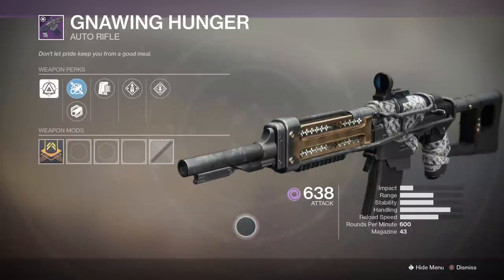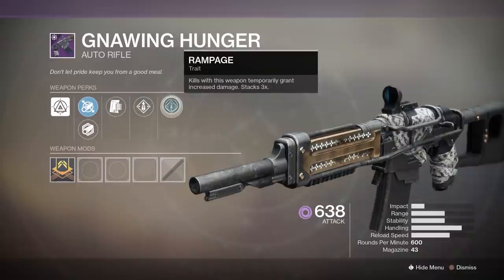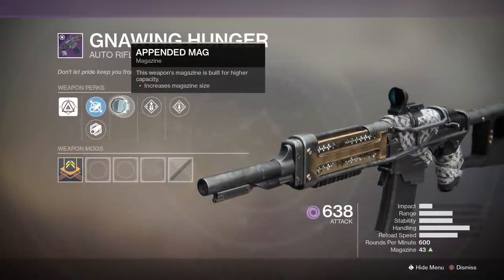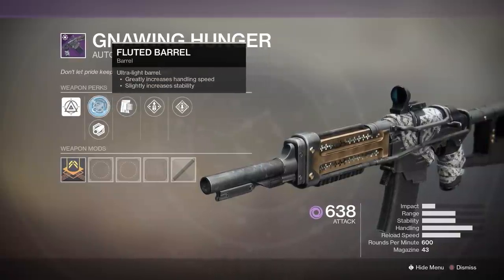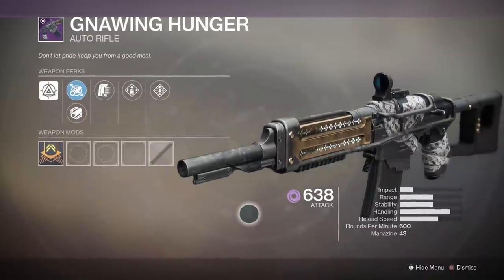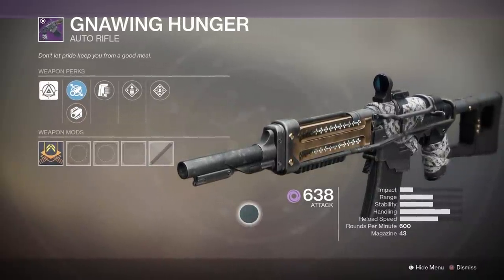The adaptive frame auto rifle Gnawing Hunger appears to come from slaying a bunch of adds very quickly, as I got mine from getting a bunch of multi kills with my super, and others have said that just killing a ton of enemies caused theirs to drop as well. It has a curated roll with Rampage, Overflow, Appended Mag, and Arrowhead Break.